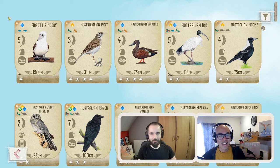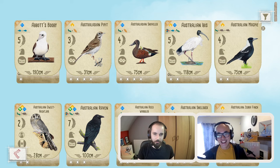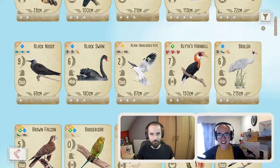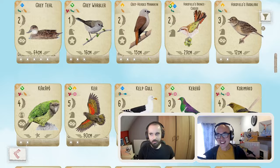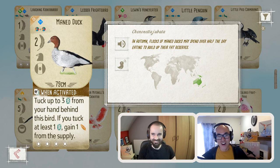Both Flan and myself have come up with a list of birds that are our favorites and birds that we think people should watch out for. To kick us off, Flan, why don't you start us off with the first bird on your list? My first bird that certainly caught my eye in the Oceania expansion is the Maned Duck. I love good tucking birds in the wetlands, and with this one you get to tuck up to three, and when you do a tuck, you get a seed from the supply as well. So you're getting points and food in the wetlands — very solid power.